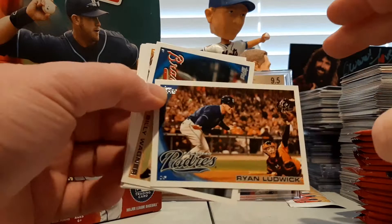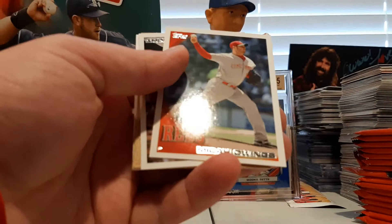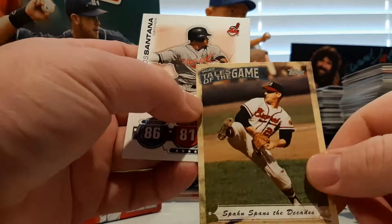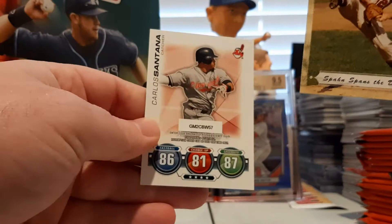Next pack — start with an Andruw Jones, then a Ryan Ludwig, and then a Billy Wagner. A Mark DeRosa, Sam LaClaure rookie card, Micah Owings. And then there's a David Wright, followed by a Vlad Guerrero Sr. Turkey Red. And a Warren Spahn Tales of the Game. And Carlos Santana is our Topps Tax.